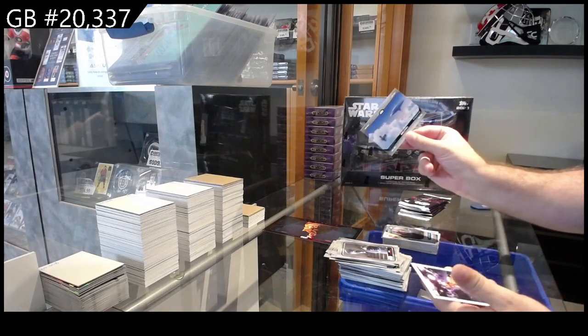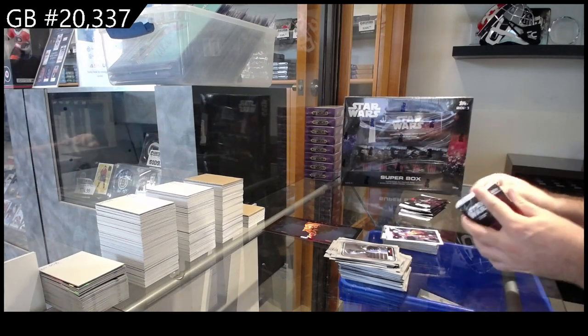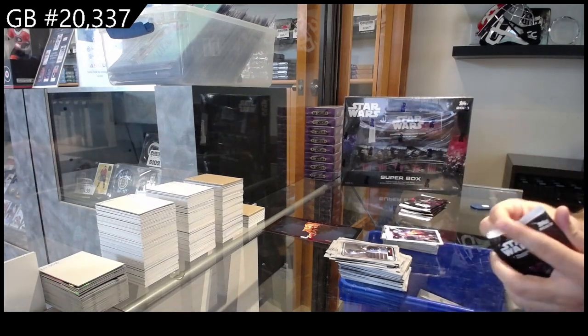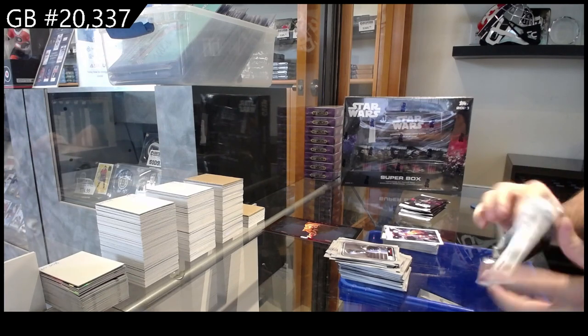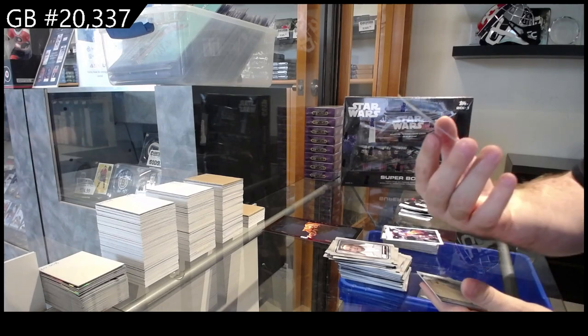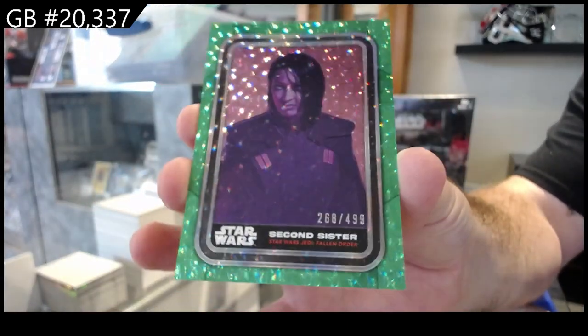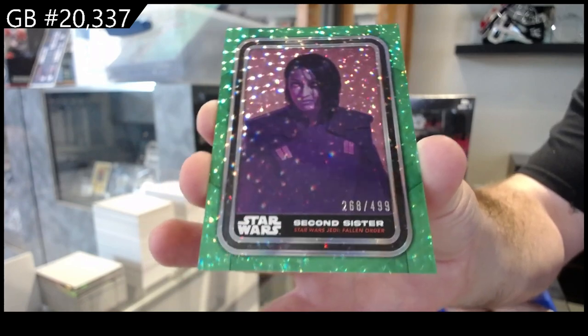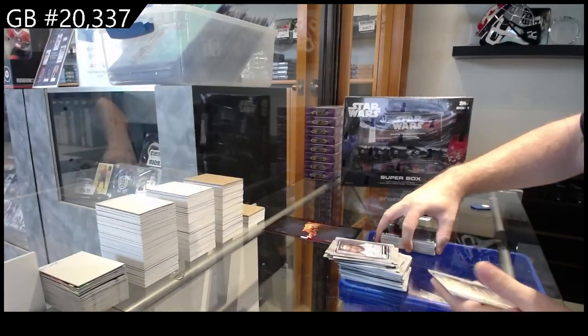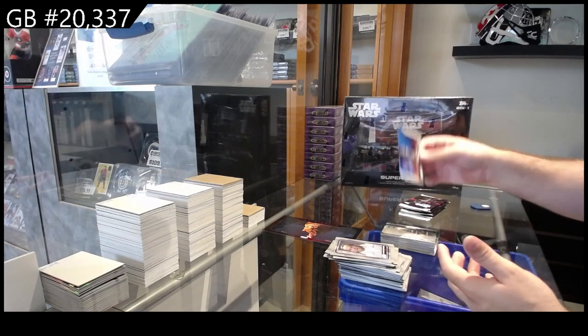Sideways card of Bespin, cover art. We've got a Second Sister numbered 499, Lothal, and a clashes of Rey and Ren.